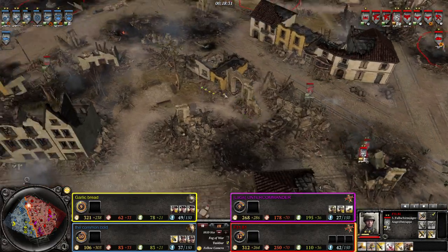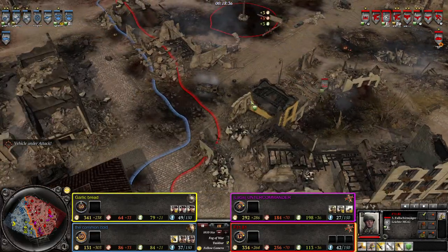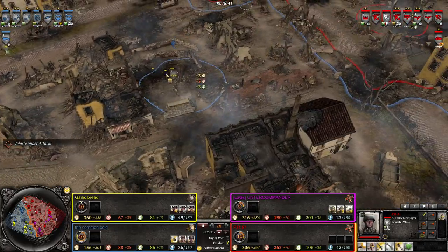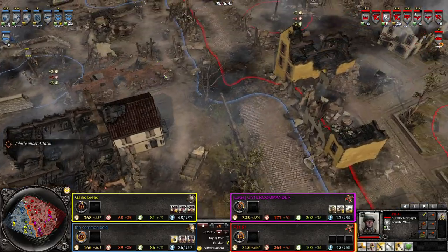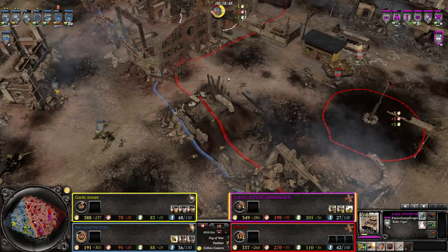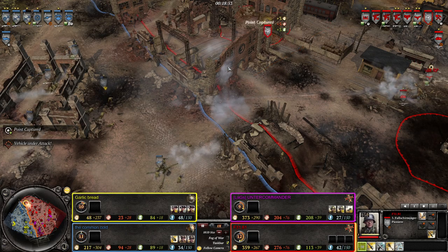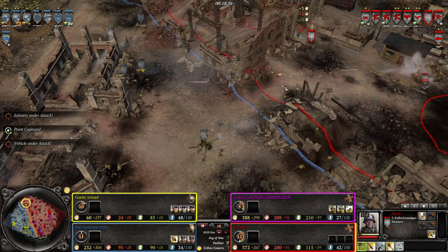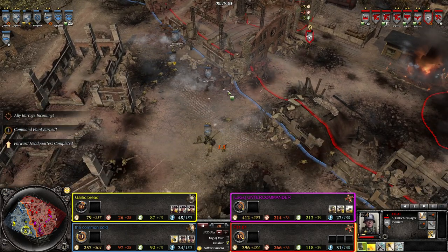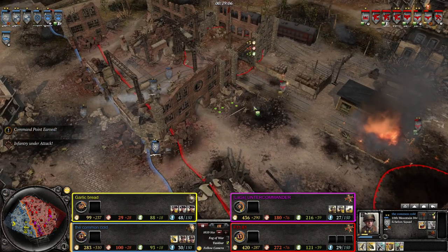The Germans are getting more Fallschirmjäger on the field, including a machine gun team - a unique squad available to Fallschirmjäger that's essentially just a mobile MG42 squad. The Baby Tiger is keeping an eye on the front line. The fight up here for the train station continues. Fallschirm Pioneers are definitely going to get overrun - they probably need to... oh, ammo rack on the Panzer IV F1! That's going to be the opening the Americans were needing. Now the Americans are pushing over with their BARs.